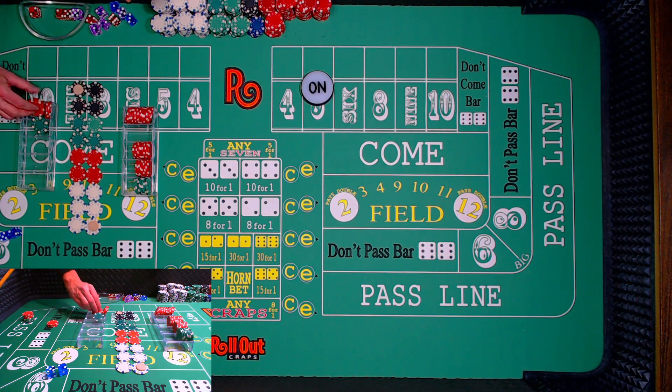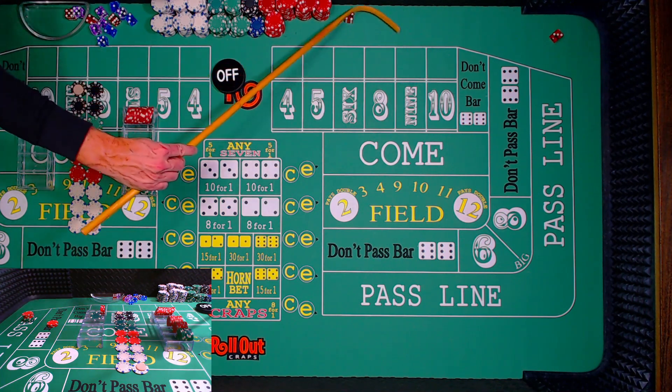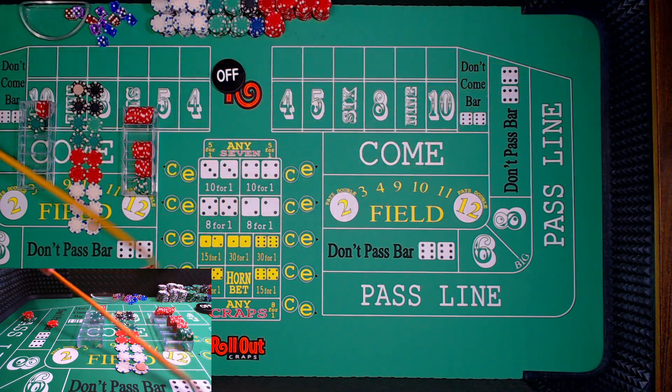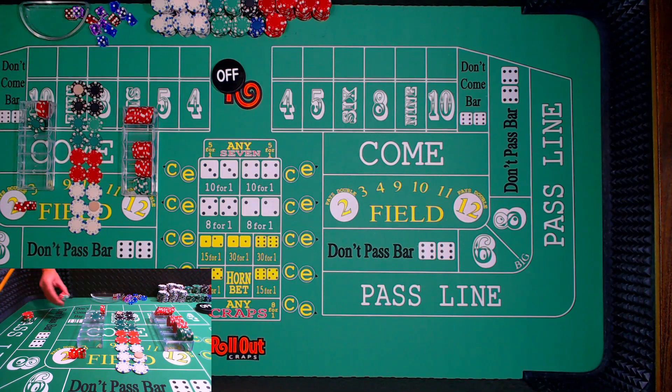Now if this loses, it's just an automatic loss to the pass line, and we'll count what we have on the don't to see if we increased it — remember, it was up $45. Seven — front line winner. It's not giving up easy. That's going to be a $120 winner and a $15 loser for the don't. That moves up one rung. The pass line kind of went like this last time — it gets down to the wire and seems to have the big hits.